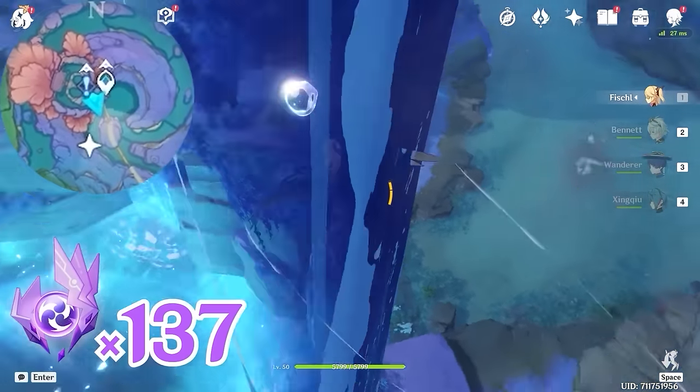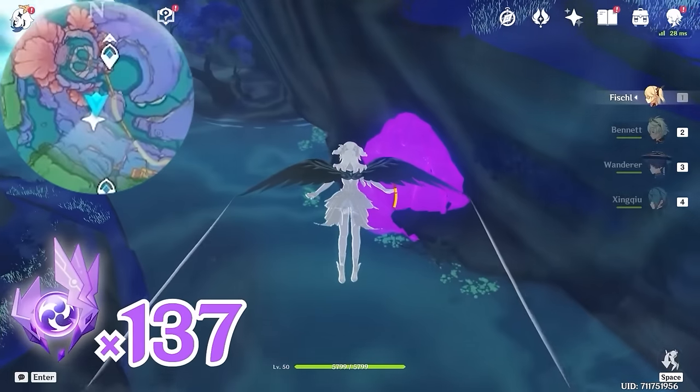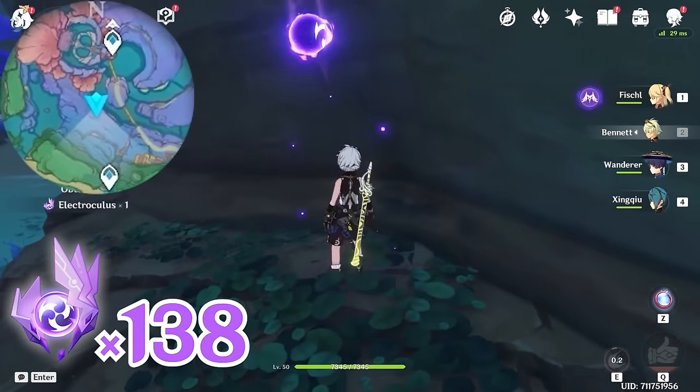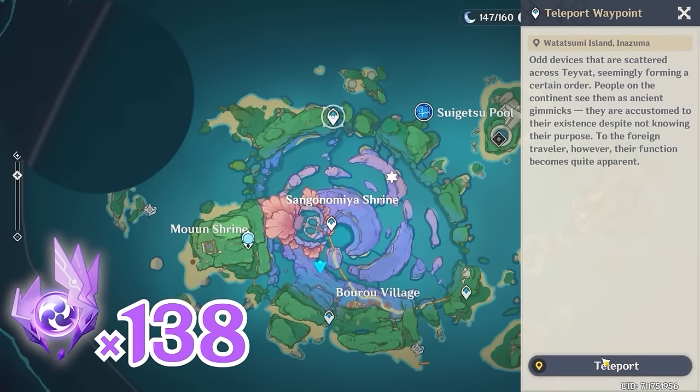After that, let's glide towards south, downward on the minimap. Here you will find an Electro Rock Pile, so let's break it. After that, let's teleport to this waypoint.